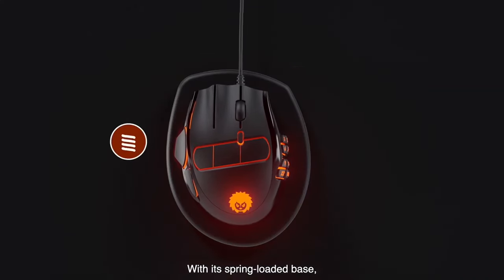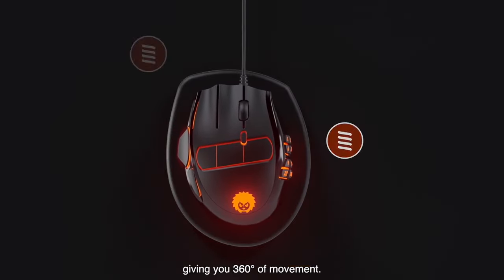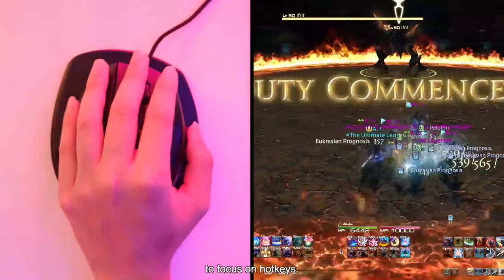With its spring-loaded base, the Hedgehog can be used like a joystick, giving you 360 degrees of movement. Since movement is controlled with your palm, it frees up all five of your fingers to focus on hotkeys.